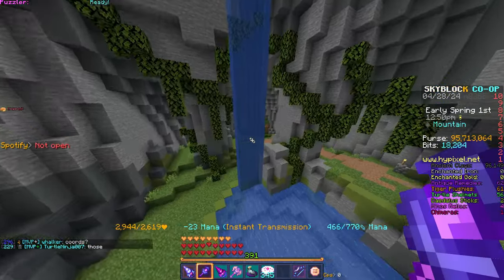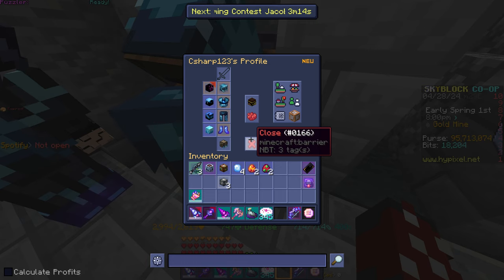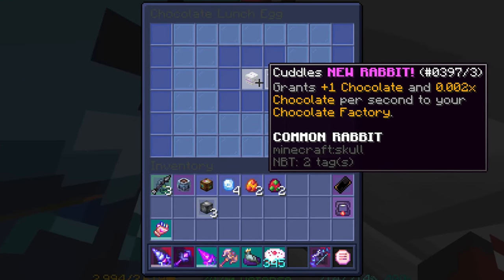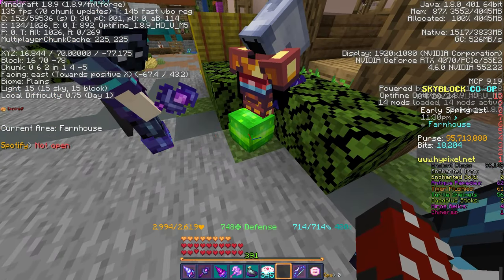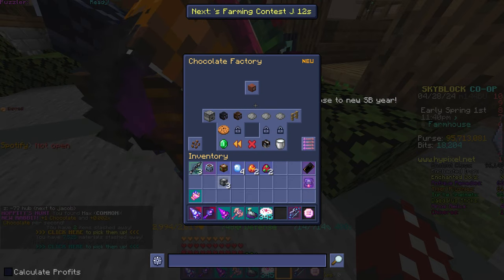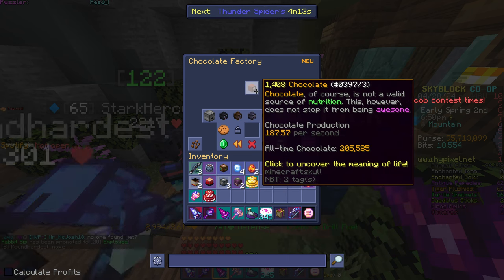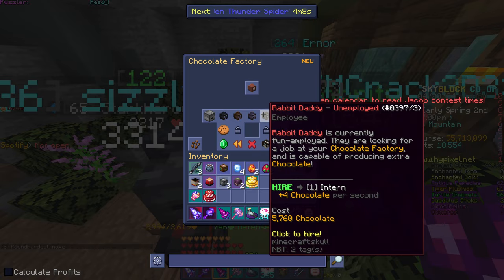Now I gotta go back. I gotta get more chocolate. I'm a fiend. Oh, here's the second egg. Polka dot. Nice! I got an uncommon. Oh, here's the third egg right here. Nice! What am I gonna get? Max. Alright, I can get the rabbit daddy now. 5,700 to get the first one. That is a little crazy.